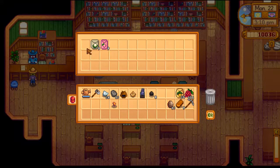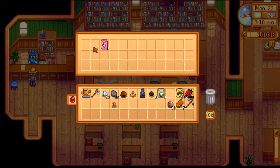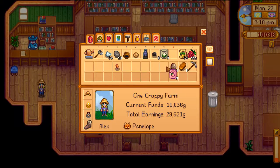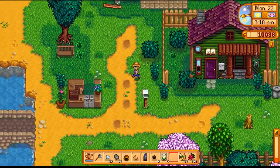We got a piece of furniture for our house, some cauliflower seeds that unfortunately we can't plant — it's too late in the season, but we'll sell those — as well as melon seeds for summertime. Excellent. And time did stop while doing that, so we can just go back up to Gunther and break the rest of these geodes open here.